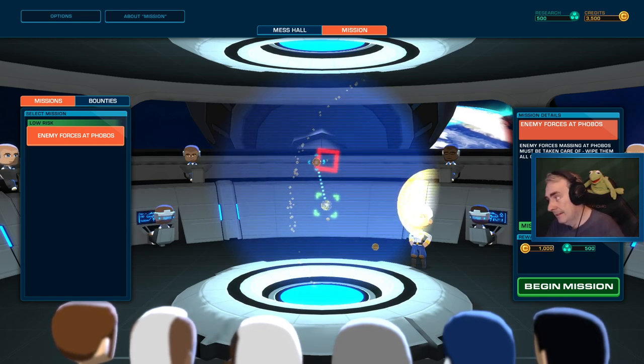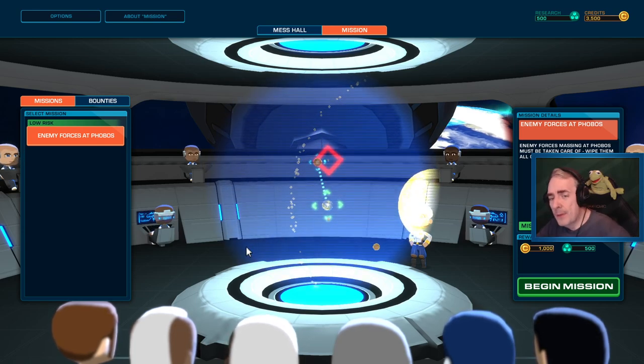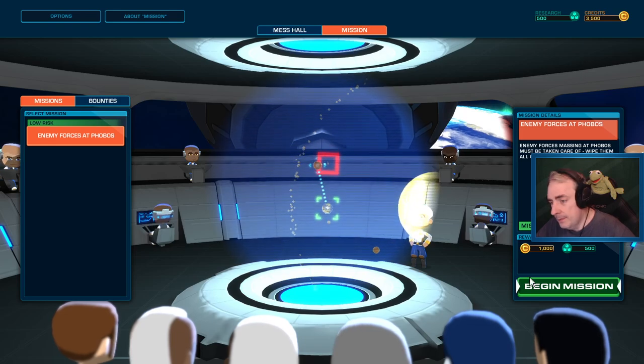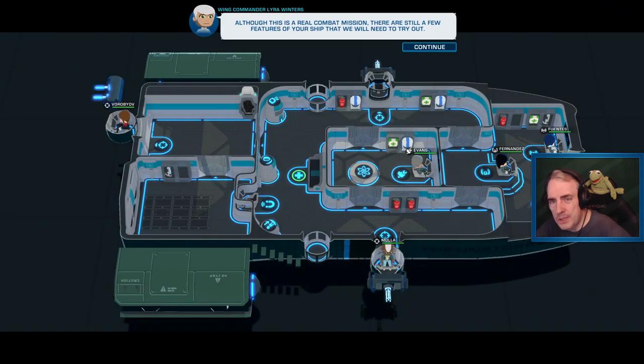The Phasmets are the alien enemy force that are kind of trying to wipe you out, and you're trying to stop them. It's basically Bomber Crew in space, with some adjustments. I think they've added some new stuff.